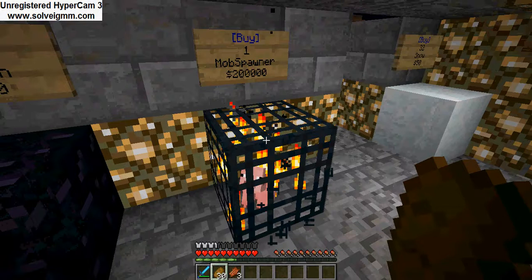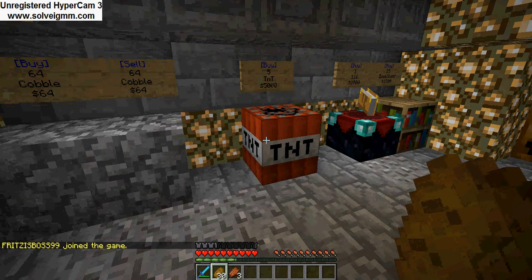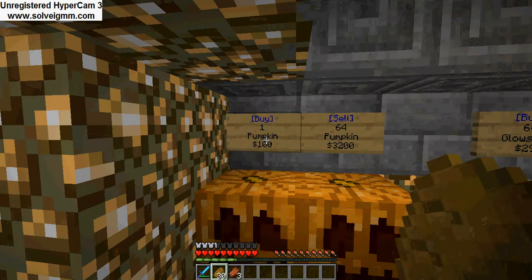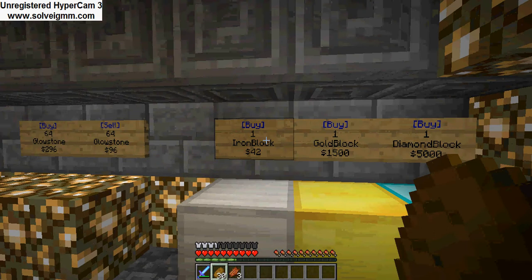If you have the money, you can get level 30 in seconds. Snow — I don't really know why that's there. TNT. There's also enchanting stuff. Pumpkins, and the pumpkins sell for heaps — these are really good priced. I think they'll bring up the economy. Glowstone, iron, gold, diamond. Iron is really cheap — I might have to buy a few of them.